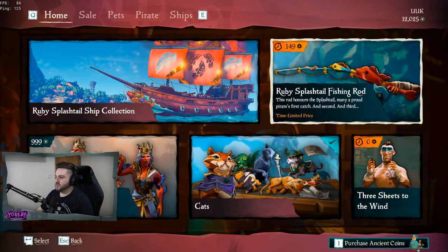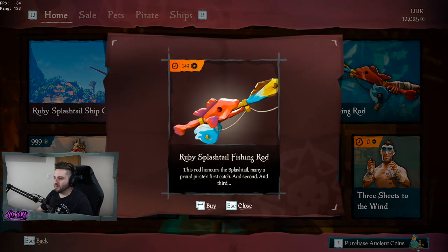Then we got the Ruby Splashtail fishing rod. So you can now catch Splashtails with a Ruby Splashtail fishing rod while wearing a Ruby Splashtail monarch outfit. That's going to be 149.